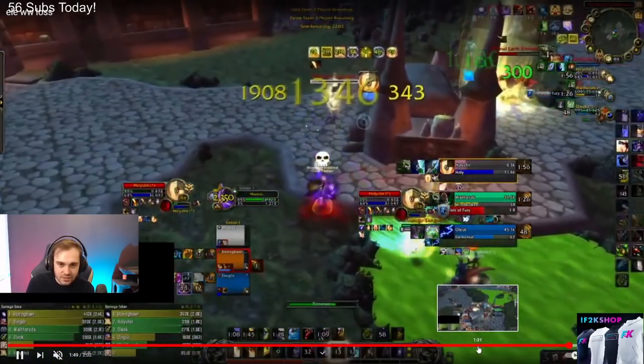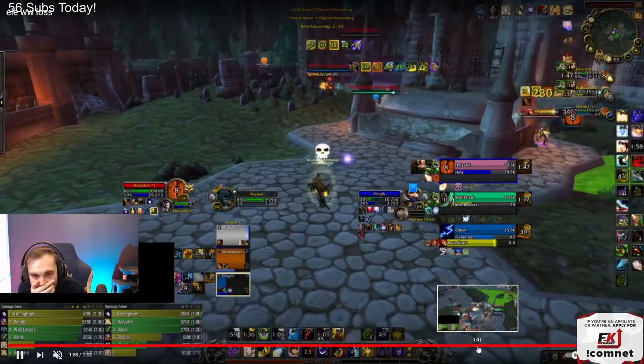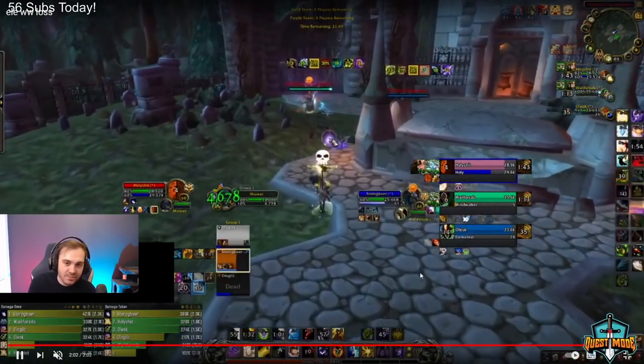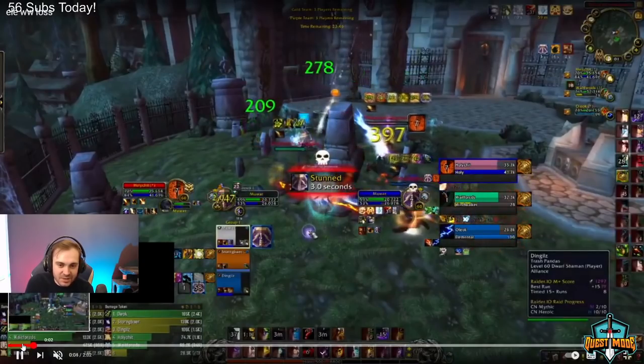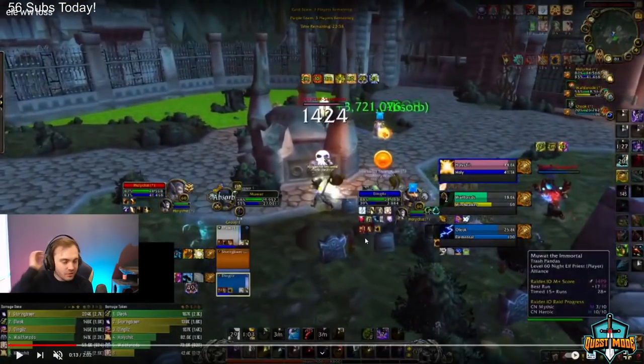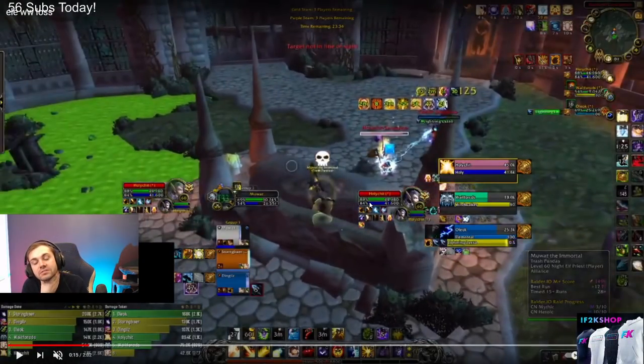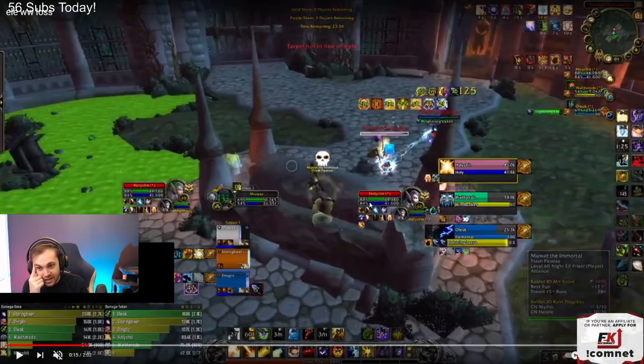Maybe you can root beam into cap stun. He gets so low — that's really tragic. I feel like this is a really hard game to commentate because we started halfway in. I feel like you need to try and be looking for cross CC more — especially on the ele so he can't tremor. You should be setting up goes on the pala with root beam on him into cap stun, with fears on the DPS, and then mind games on the pala out of it. You're gonna kill him in three goes with your comp.